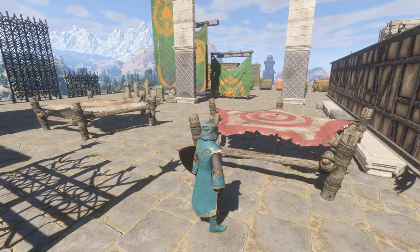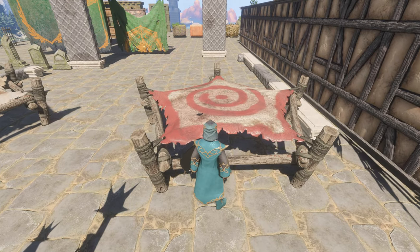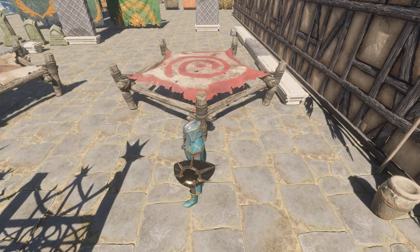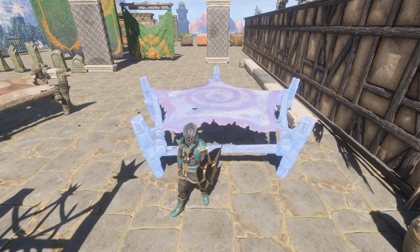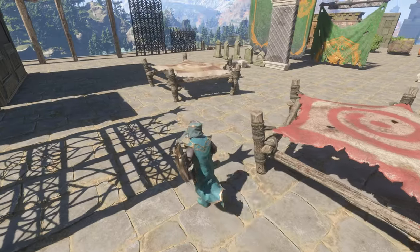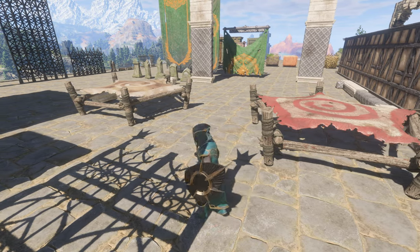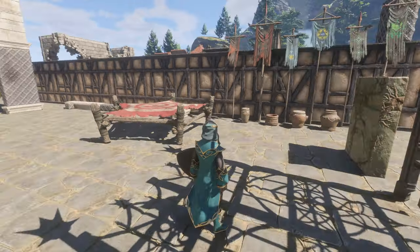I did this over here on purpose because in the patch notes they also fixed the trampoline. If you remember in the trampoline video, I had tried to place it like this and it would move the moment I placed it — it doesn't do that anymore. Now wherever you decide to angle it and place it, it sticks. The other thing is they don't vanish on logout anymore, which is outstanding. Now you can put them around your base without fear of losing all those materials every time you log out.